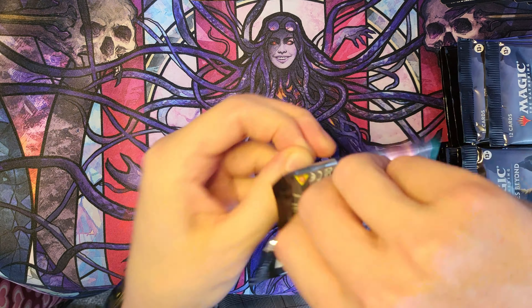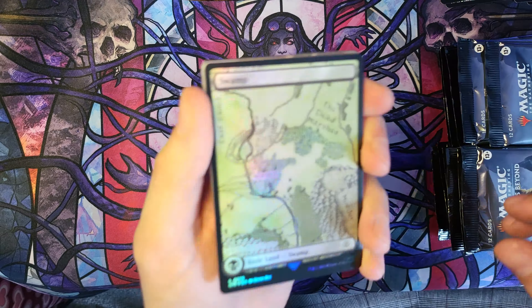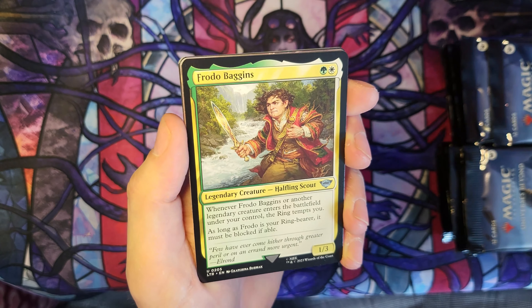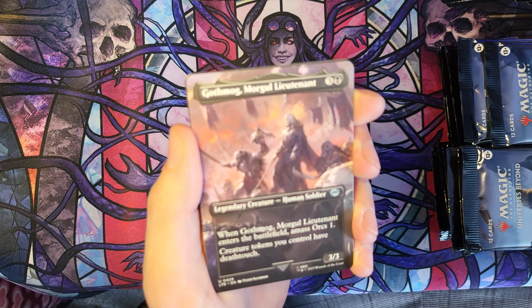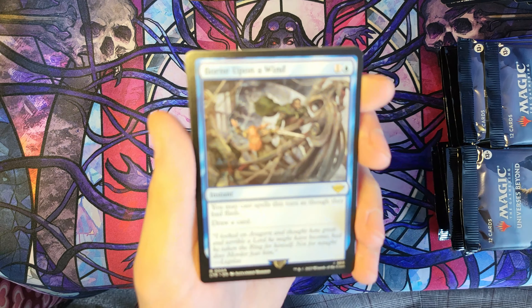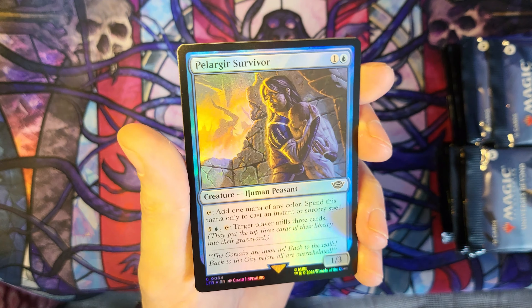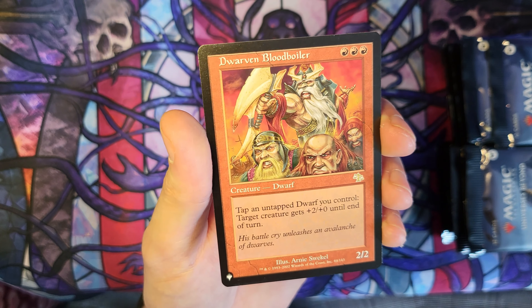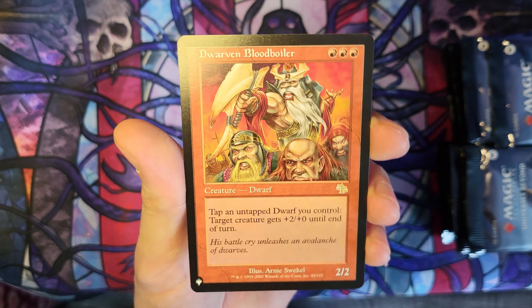Let's keep this train rolling, still hunting that good stuff. Barrow Blade. Frodo Baggins himself. Gollum Patient Plotter. Gothmog Morgul Lieutenant Borderless. And another Born Upon a Wind. Foil Pellegrir Survivor. And Dwarven Blood Boiler — tap and untap a Dwarf you control, target creature gets plus two until end of turn. Nice list card, very flavorful with this set.